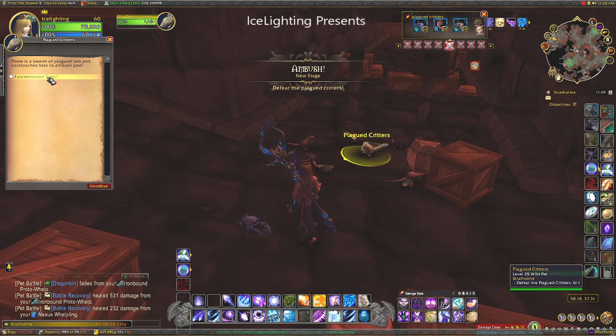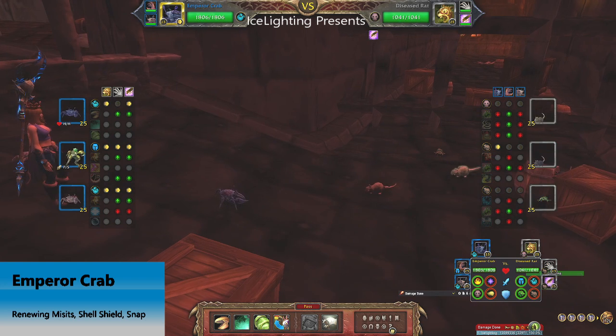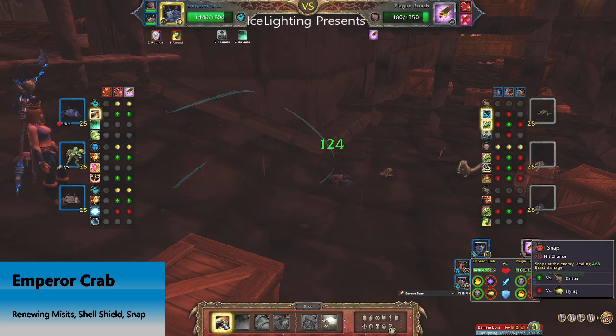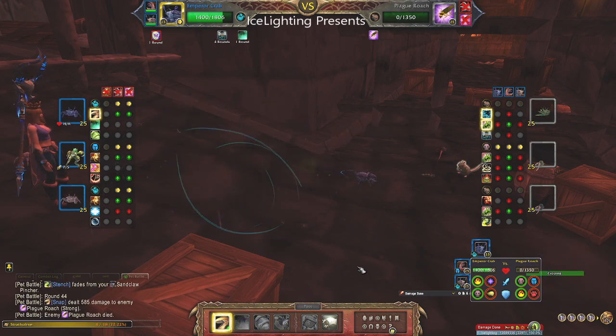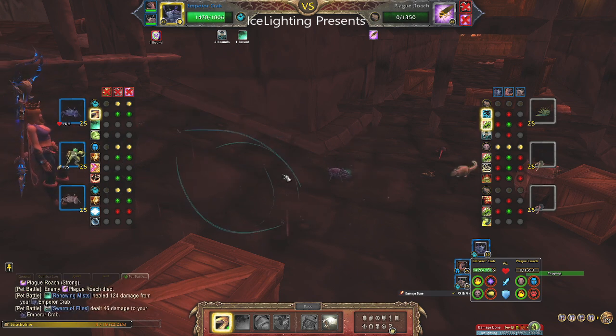On to the longest battle you are going to do in here — it is the Plagued Critters. These just keep coming, but you only need one pet. Bring in an Emperor Crab. Do Renewing Mist, Shield Shell, and Snap, then rinse and repeat. Keep your shell and Renewing Mist up, then just Snap. It does take forever to get through them all because there's a lot, but as long as you keep that going you don't actually need any other pets, and you'll finish off with really high health.